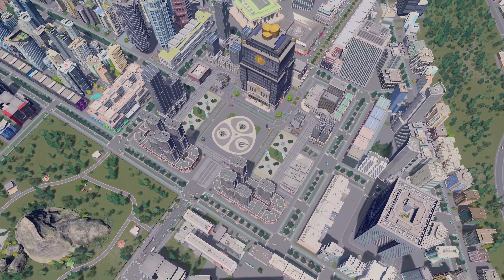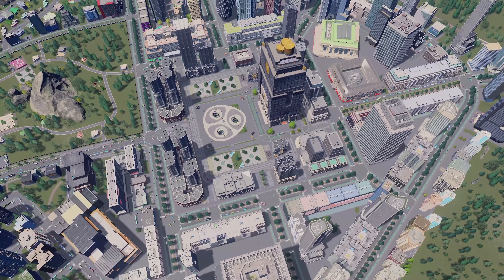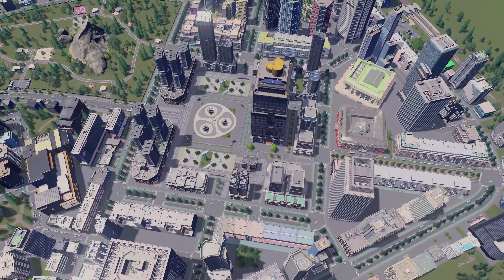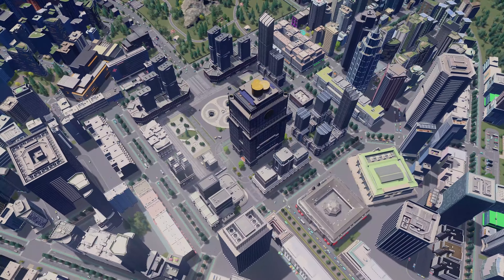I'm touching up a lot of the surfaces with a brush tool, which you can find on the workshop and linked in the description below — a super useful asset if you have Find It and mods for filling in those awkward spaces. If you're on console or vanilla, you can use paths to give yourself that fake surface painter look.